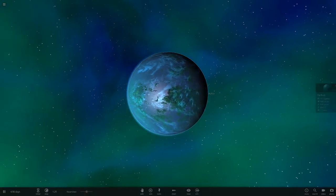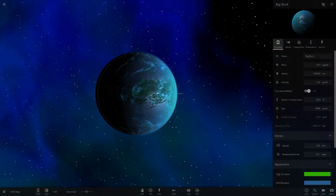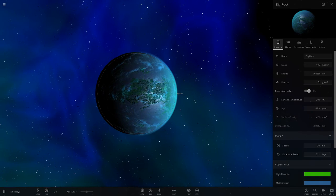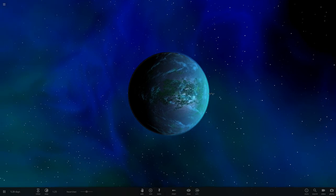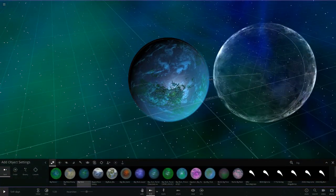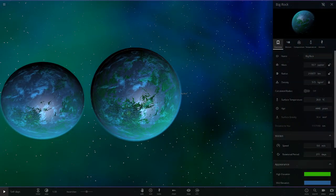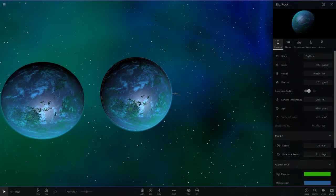We'll start off with my old one here. This is one I've had for years now - nothing really to compete with anymore. It's pretty old, made in like Alpha 12, 13, 14, somewhere around there. It's not really that big anymore because I definitely have a bigger rock. If I place it in, it used to be this big, but since they've added the calculated radius, it made it smaller - it did lose a bit of size there.